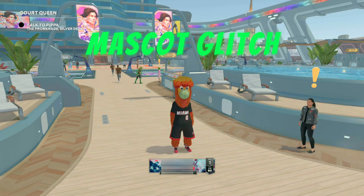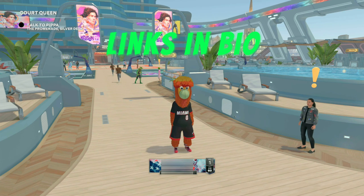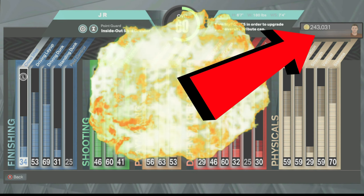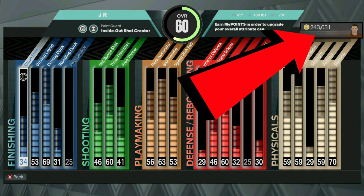We are now taking orders for the mascot glitch on current gen PlayStation only. If you want us to do this for you, join the Percolese Discord or hit me up on Twitter or Instagram — all those links will be in the description down below. Make sure you are Cash App or PayPal ready. Drop a like, drop a sub, turn on notifications, and with that being said I'm gonna go ahead and get right into the video.